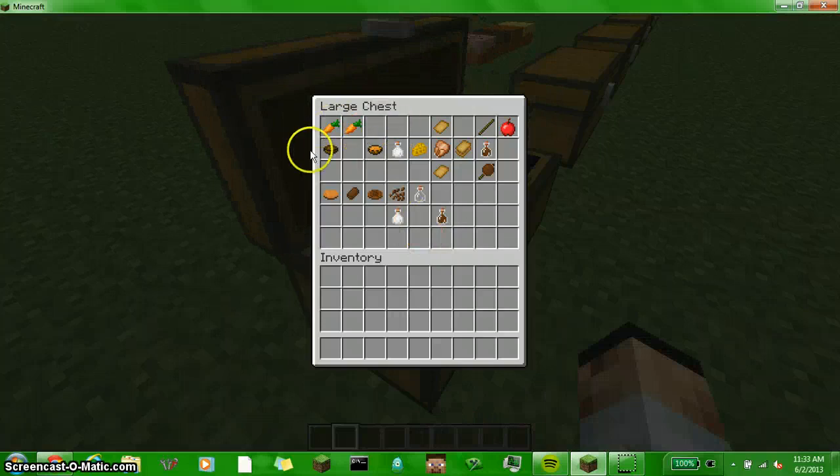If you put two carrots and a bowl, you'll get carrot soup. If you put a milk bottle and a crafting table, you'll get cheese. If you put two bread slices and a chicken, you'll get a chicken sandwich. If you put a stick, chocolate milk, and an apple, you'll get a chocolate apple. If you put a biscuit with chocolate candy, you'll get a chocolate biscuit. If you put cocoa beans, a glass bottle, and milk, you'll get a chocolate milk bottle.